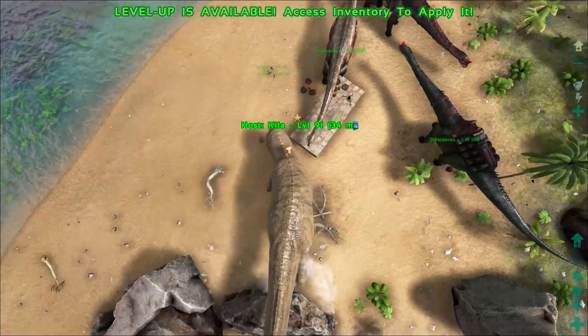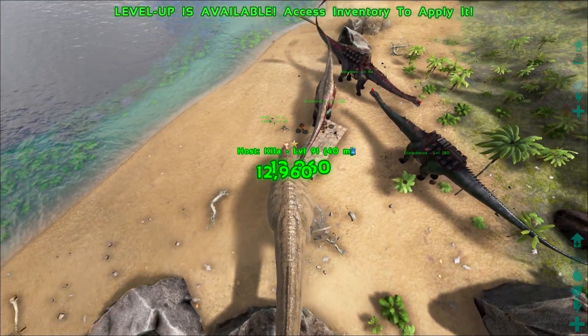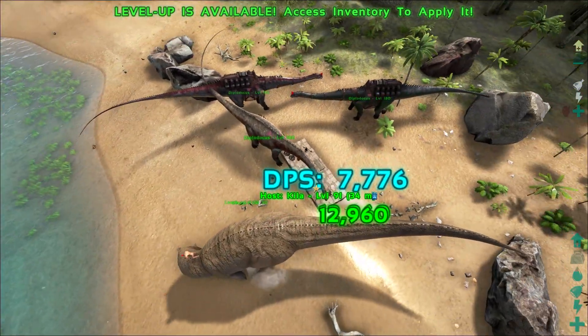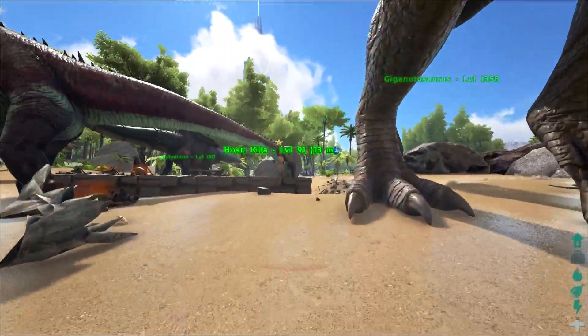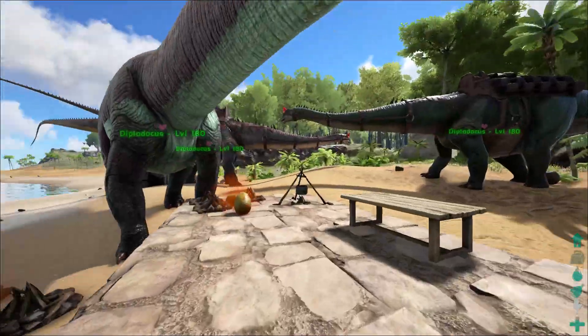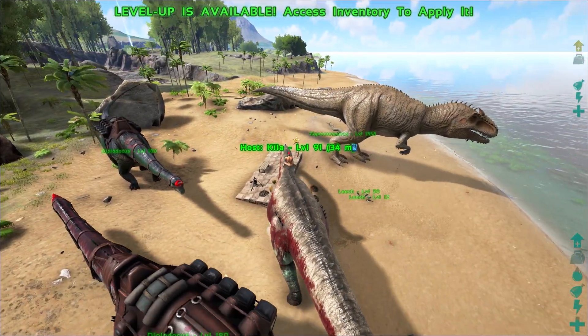What about the Giga over here? 13,000 damage, dude. Wow, that DPS — it actually shows the DPS. This has to be making fun of Dungeon Defenders. Yeah, it even almost looks like the guy.